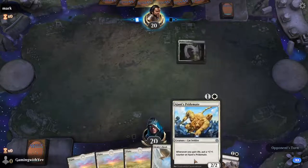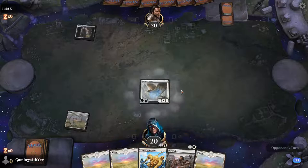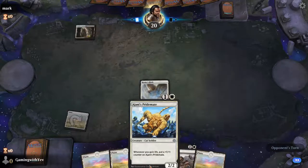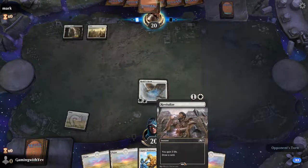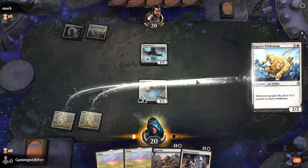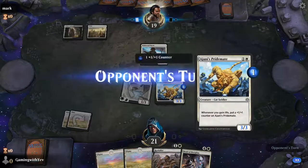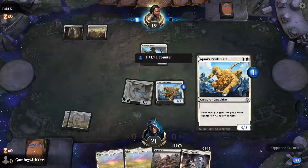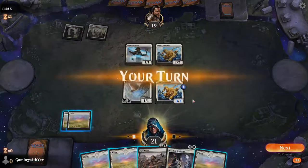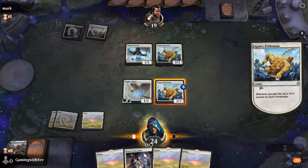Flying lifelink, life gain, life gain — it's all about healing. We've got turn one Healer's Hawk, turn two Pridemate, and then we swing. This is already a 3/3 — pretty good. Playing a similar deck style. Pridemate now, swing in the air, 3/3. And that's just the whole concept of the deck — just to gain a bunch of life. There are cards like this that tap all the creatures your opponent controls, and all your creatures gain lifelink. This is also a great mechanic, as well as just gaining a bunch of life.